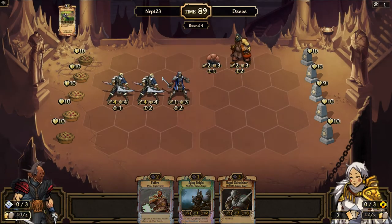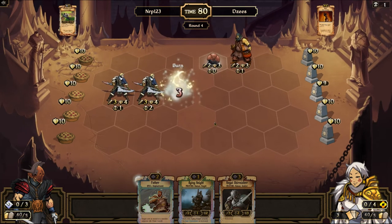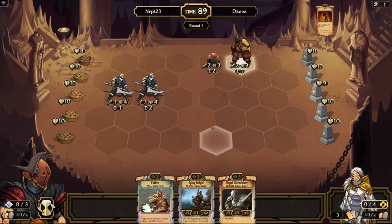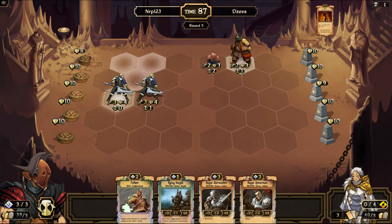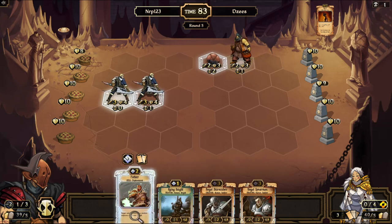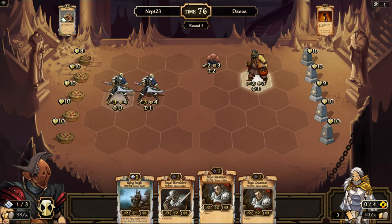I'll play right here. So this coming turn, I want to be able to pother some way to kill the Stormbride. Okay, do I go for a pother? Two-thirds chance. Let's do it. Yes! Awesome.